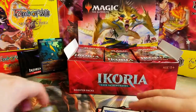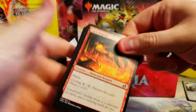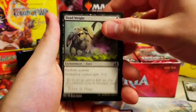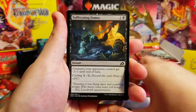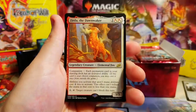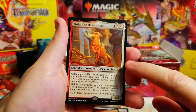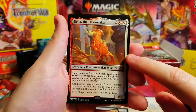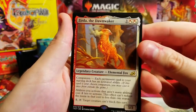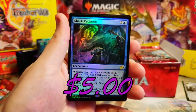I'm excited now - these packs open so smooth, no issues whatsoever. Lava Serpent, Glimmerbell - decent card if you're drafting. Dead Weight, Sudden Spinnerets, Mole, Suffocating Fumes - decent board wipe. Crystal - very nice. Dracus, some mutate cards. Dawn Wakener - our first companion card, very nice. I don't think I've seen a lot of play with this one so it's probably not worth a ton. But it's a beautiful card. And a Shark Typhoon foil rare - man, we're doing some good stuff right now.